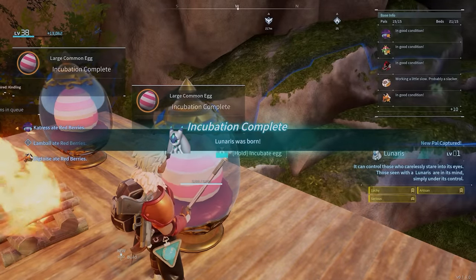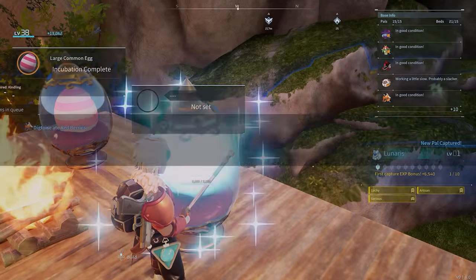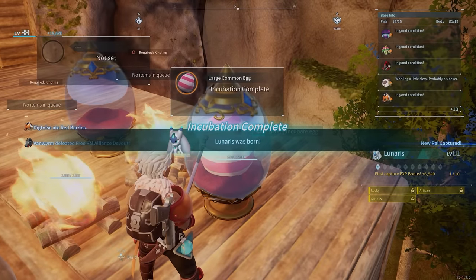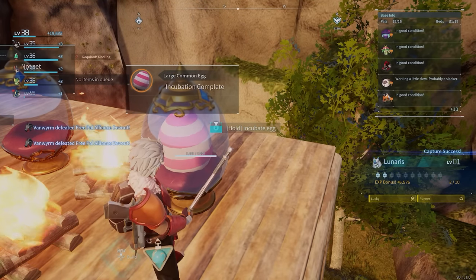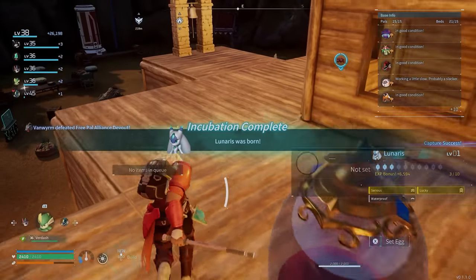This is where the breeding really comes into play, because you can make some crazy good pals — both as combat pals and as worker pals. Different abilities and different perks you want on different types of pals, so we'll get into all that in just a second.